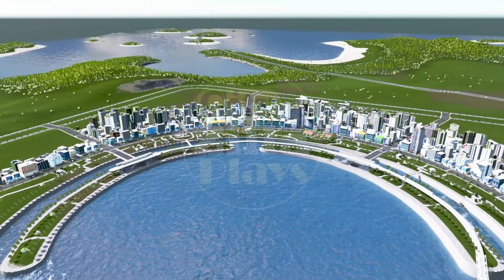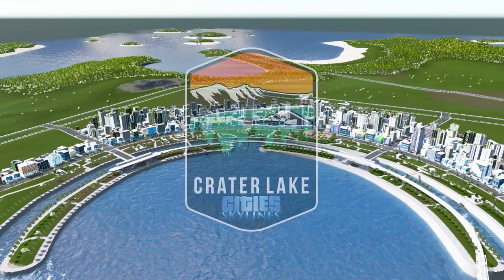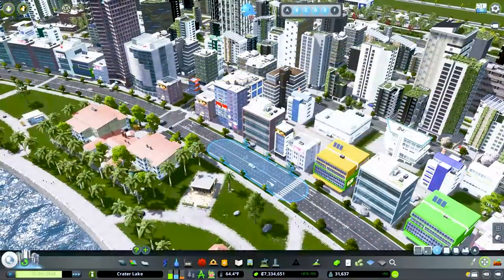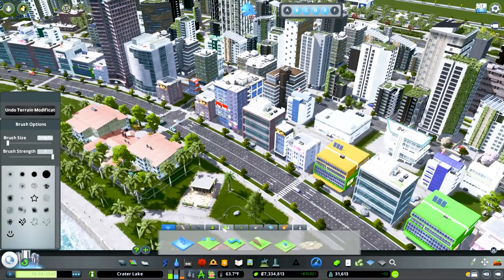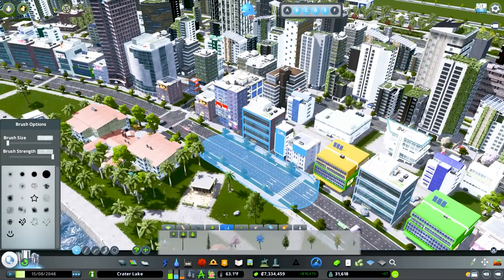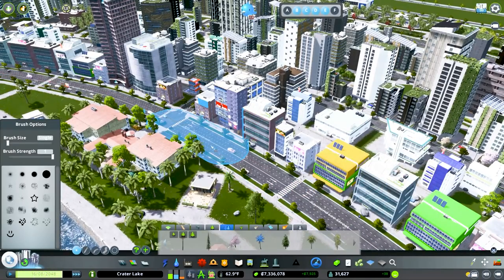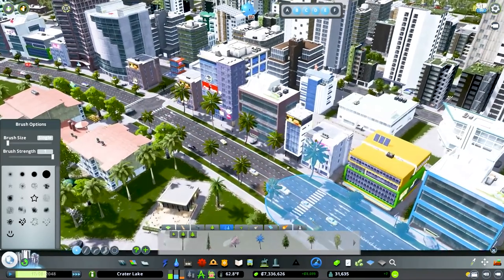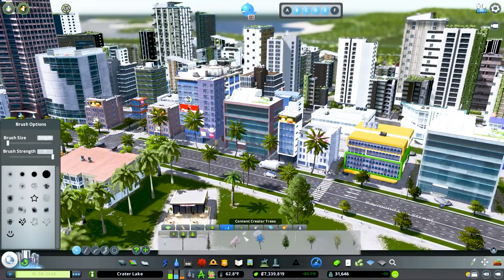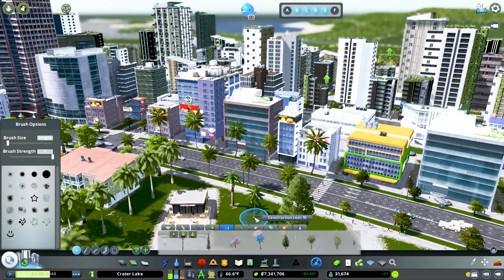Hello everybody and welcome back to another episode of Cities Skylines with me Cityzilla. We are going to be building out our airport today, but first I wanted to jump into a couple quick fixes. With the recent update we are now able to upgrade the trees on the roads, and I think this is just such a fun feature — it allows us to set the tone for different neighborhoods.